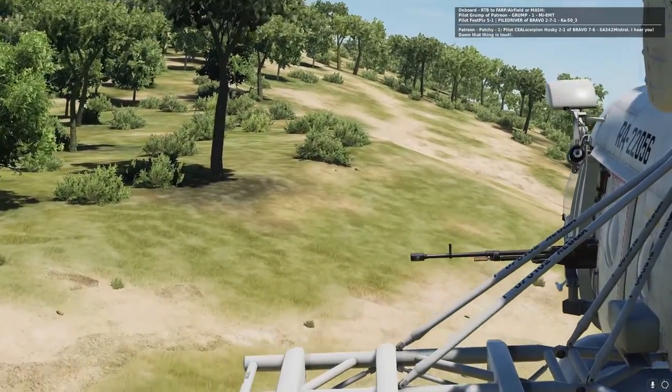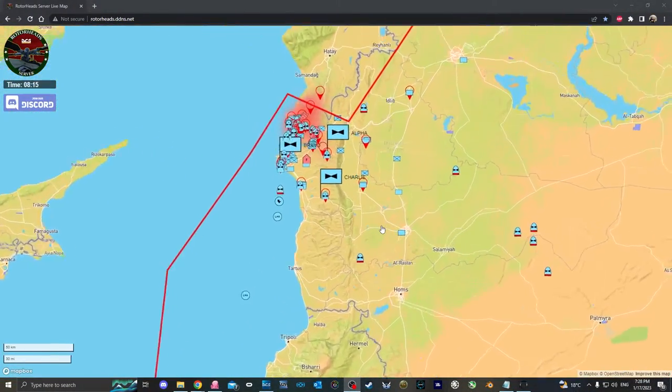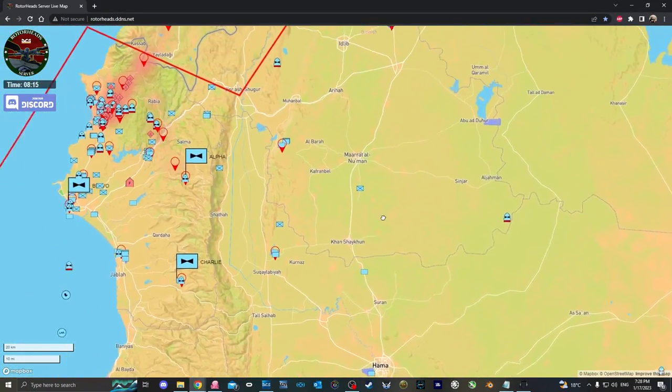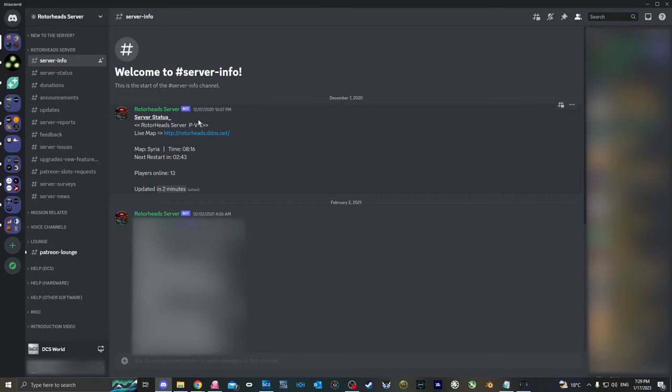There are a few ways to know where to pick up pilots. If you are not flying in VR, I always recommend having the live map up on a second screen or on a phone or tablet, as this will give you a lot of situational awareness. The live map will show downed pilots as the typical helicopter icon but with a red bar at the bottom. You can click on them to see the pilot's name, specific coordinates, and how much time the pilot has to wait to get their life back if not rescued. You will find the link to the live map in the server info channel on the Discord server.